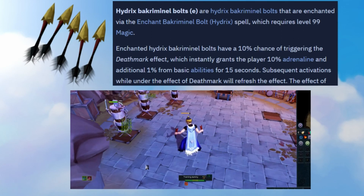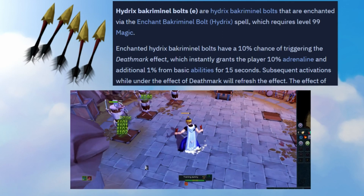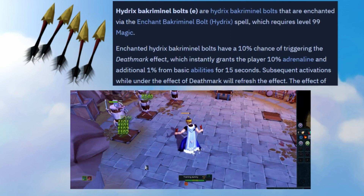Subsequent activations while under the effect of Death Mark will refresh this effect. Abilities like Rapid Fire also have a chance to trigger this effect and gain you adrenaline on every single hit of Rapid Fire, and it's the same with Greater Ricochet. These bolts are so overpowered for instances when you need to do more damage and you need more adrenaline — so like DPS checks.